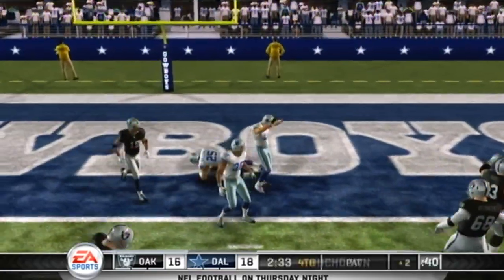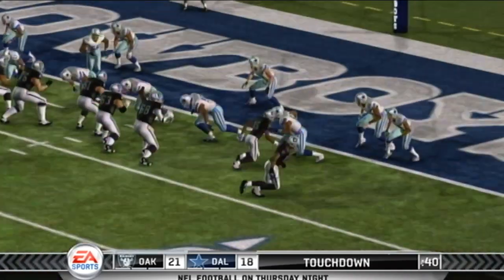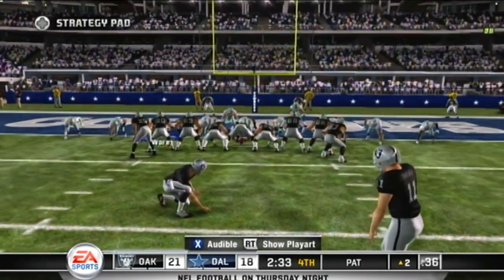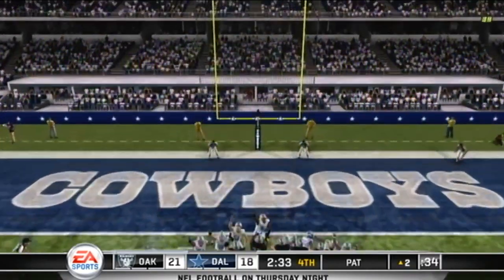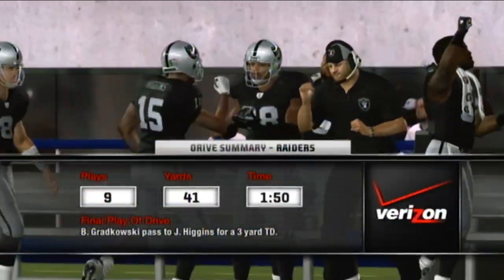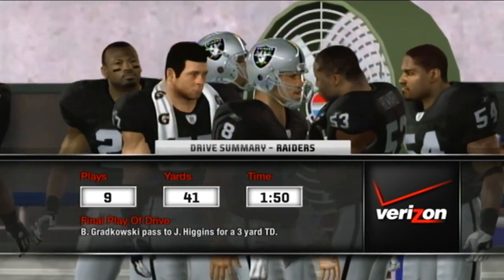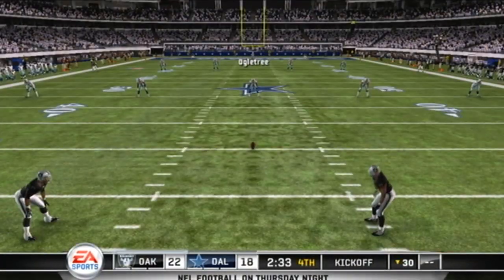Passes short right side. When you have a receiver with that kind of ability, just give him a chance to work one on one on the outside — he'll take care of the rest. He adds the point after — Oakland holds a four-point lead with less than three minutes to go in the game. Time to take a look at the drive summary presented by Verizon.